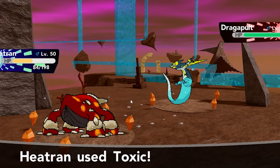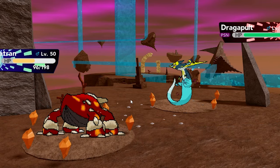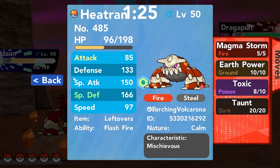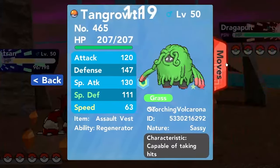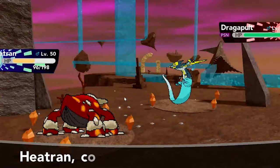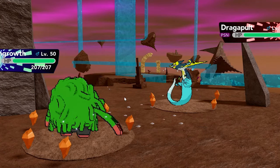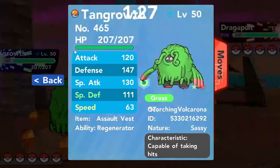Okay, we got him with the Toxic. Now what I want to do is pivot out into something else so that Heatran doesn't just die. It can be brought back since it has Flash Fire, so it's not that bad. I think Tangrowth comes out to take a hit and I can use Knock Off if he goes for another Phantom Force — that's just going to be free damage. Tangrowth has a regenerator, so it shouldn't get one-shotted theoretically since it has insane defense even at base.